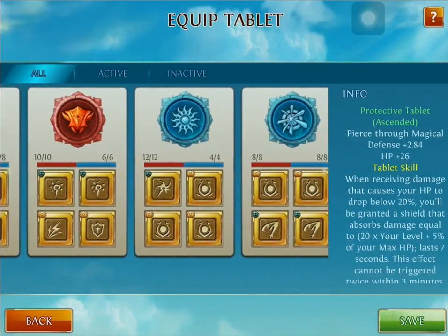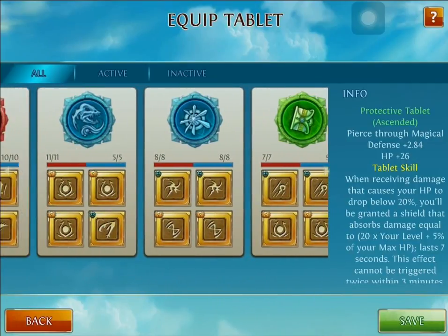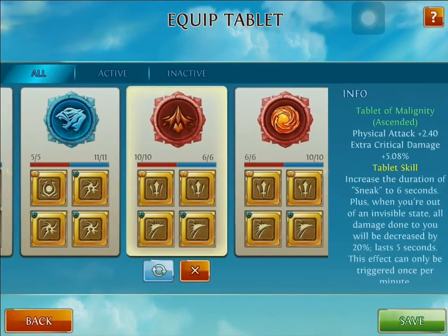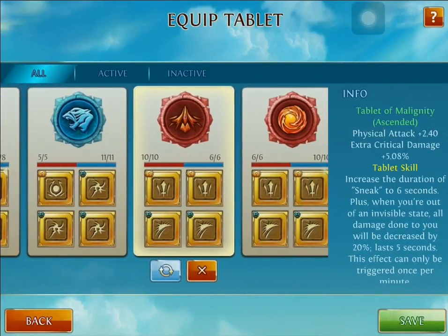I have a couple secondary recommended tablets. The Tablet of Toxicity - I know right now this might change later, but Melina is very targeted, so this will give them extra damage from the people who are targeting you. Pretty good and awesome. As well as the Snake Tablet - very awesome with her as well. So guys, tell me what you think about the build. I'll put the recommended talents in the description below and I will see you out in the battle of Herodon. Please like, subscribe, share - Destroyer out.